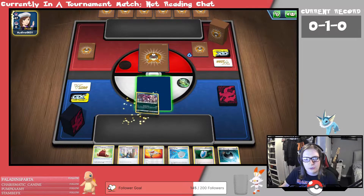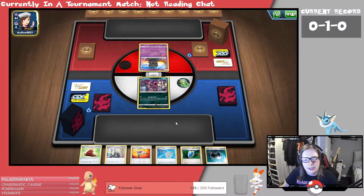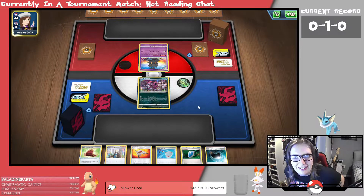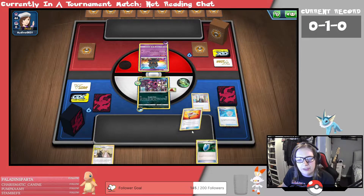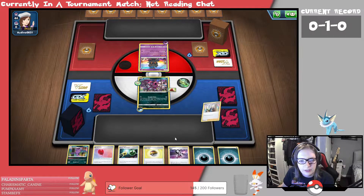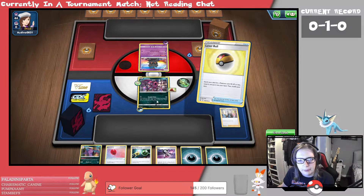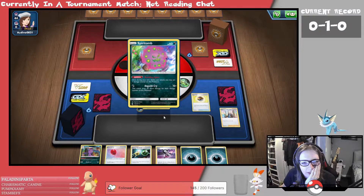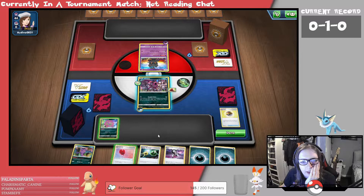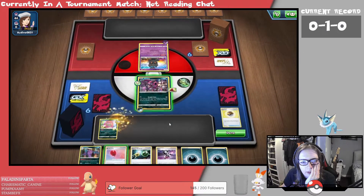At least we're starting with something this time. Let's just hope we're not playing a Grass deck. We've got a type advantage straight away — I think we can do this. I'm just going to research this hand. We'll Level Ball, grab... I'm going to grab the Spiritomb here. I'll bench the Spiritomb and do the Building Spite.